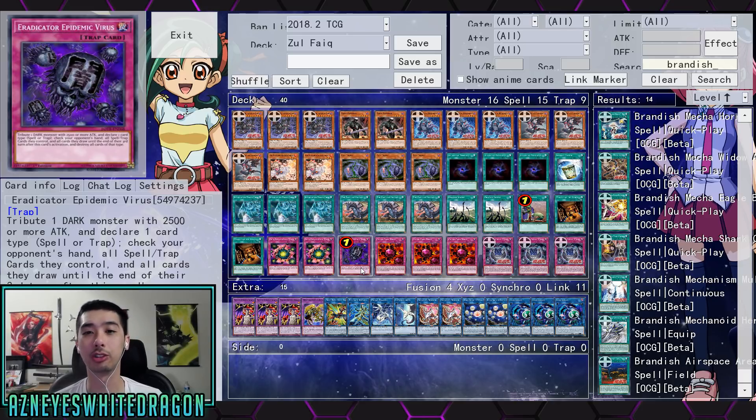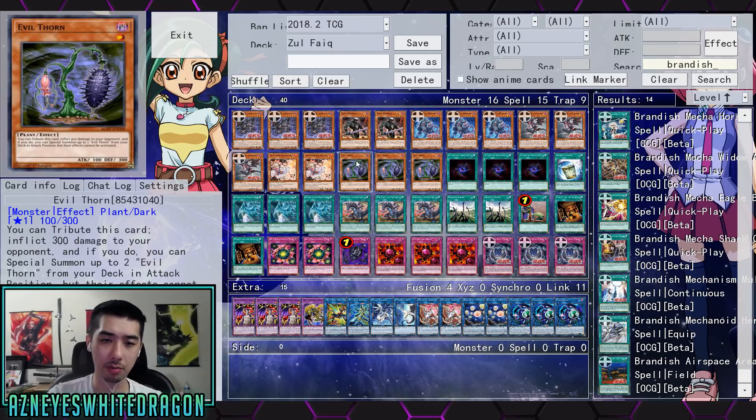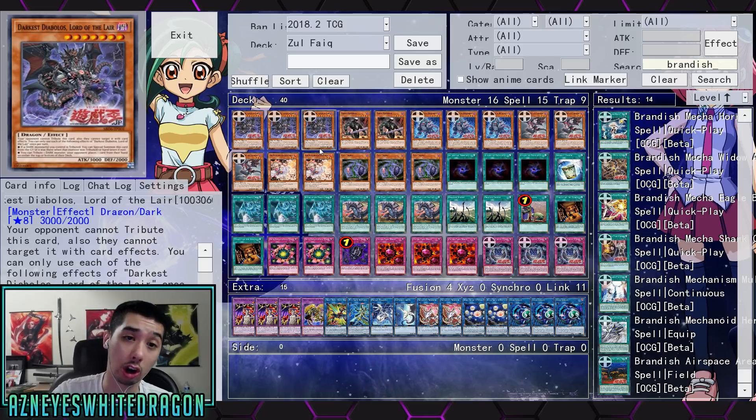I've heard your guys' concerns about this deck being broken, and again, we don't even have everything right now. I basically can sum it up: Evil Thorn does proc the effects of Darkest Diablo.